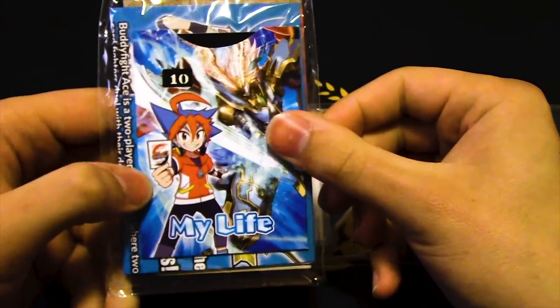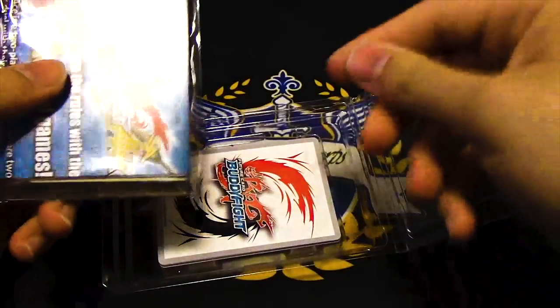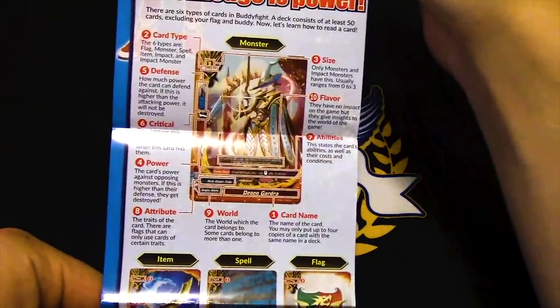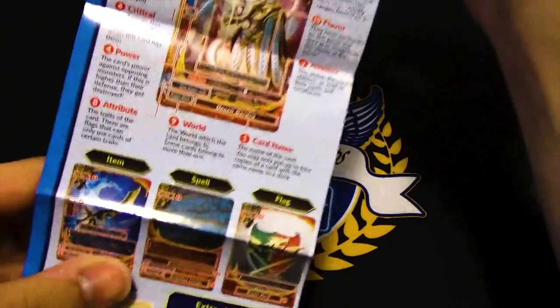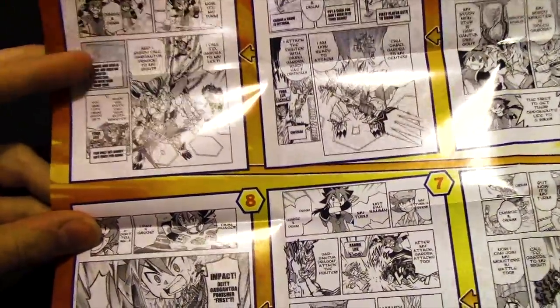There's a little foldy card back there, this is our Buddy Fight Ace mat, and I like that life counter — that's pretty cool. There's probably something like a poster about how to play the deck — yes, it teaches you about attributes, power, card names, items, spells, and flags, helping the youngsters.